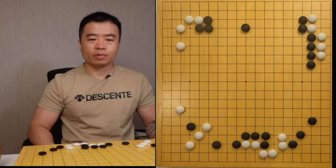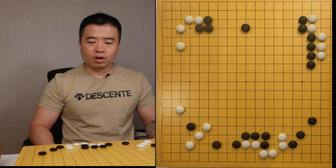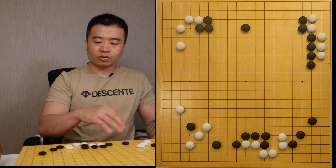Looking at the board position, the white pair has more solid territories on the corners — they hold one to three corners. While the black pair has more central influence. So the combat is most focused on this area.